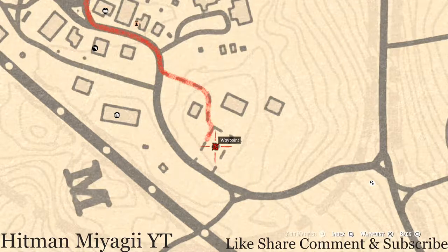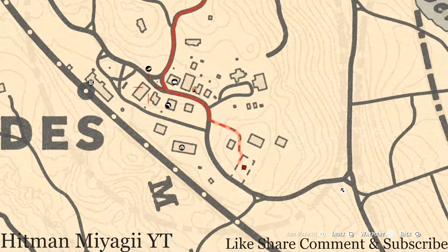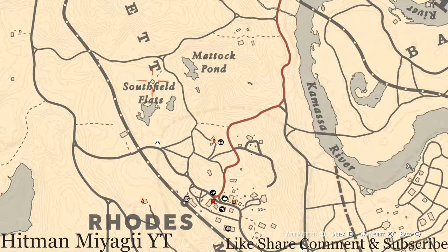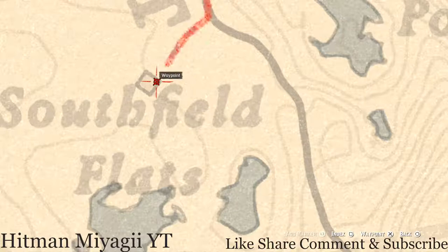That tarot card is a Four of Wands. On top of the bank right here at this location you guys will get a Four of Cups. Up here at the Southfield Flats home, inside the house in the corner there's a shelf system and you guys will get a Nine of Cups — it's sitting on the shelf right there.